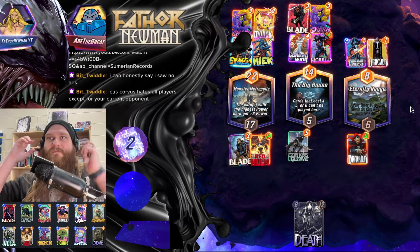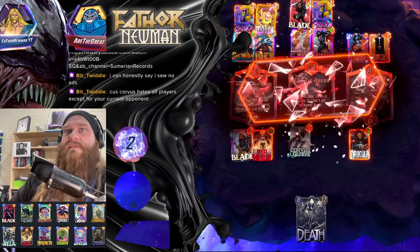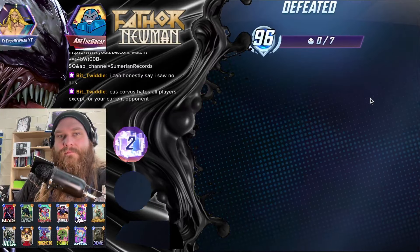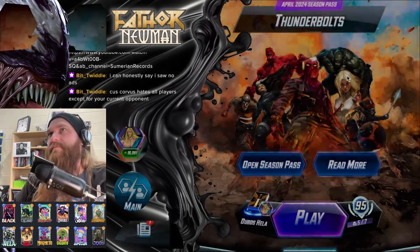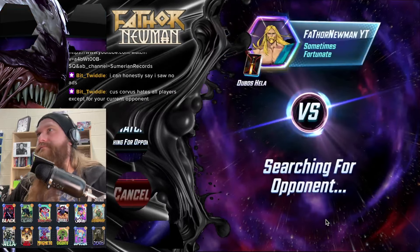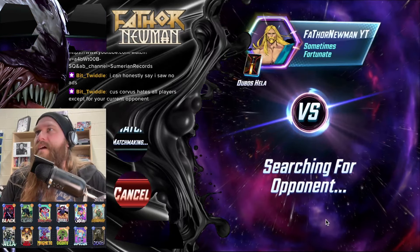50-50 because Corvus hates all players except for your current opponent — I agree. That's fine. Remember earlier when I was like 'I think we can make it to 97 with good play'? Yeah, I don't think so.